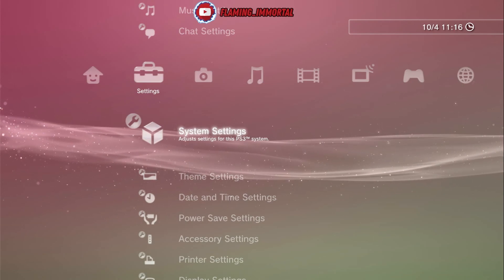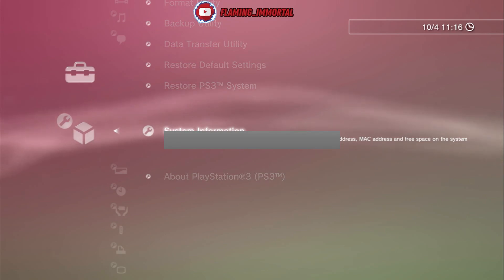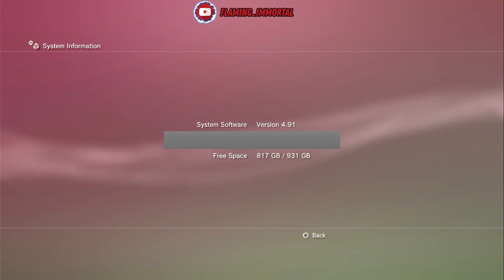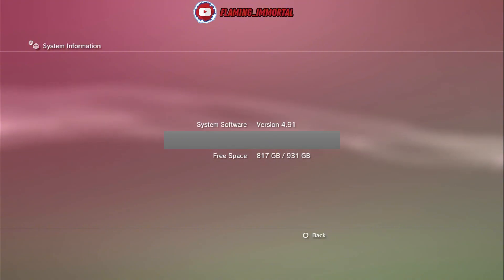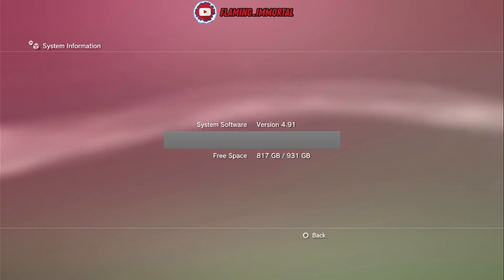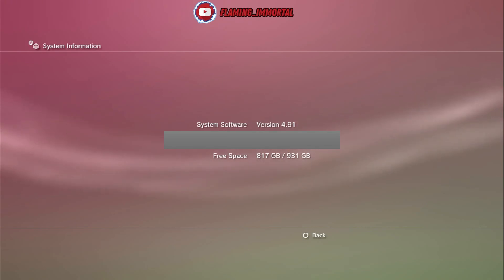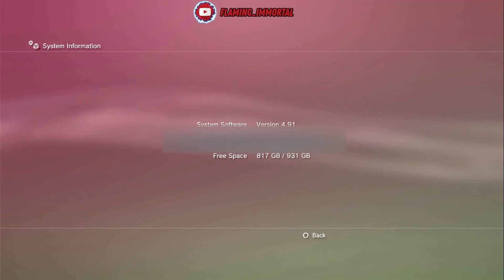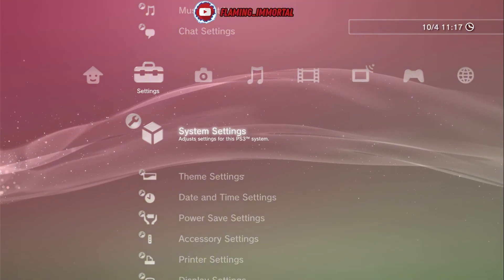I'm going to go to System Settings and show you what firmware I'm running. Under System Information, you can see I'm running 4.91. This might not work for 4.92 — you'll have to test that out yourself. If it doesn't work, just reinstall your HFW and get HEN again. I'm not sure about custom firmware users either, as it didn't work for 4.91 evilnat, so I don't know about 4.92 evilnat. If it doesn't work, just reinstall your firmware and don't use the store unless you've downgraded.